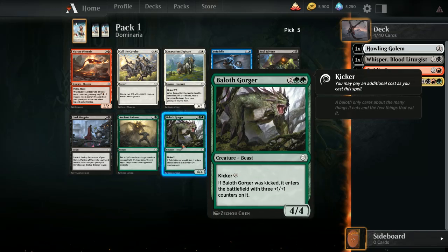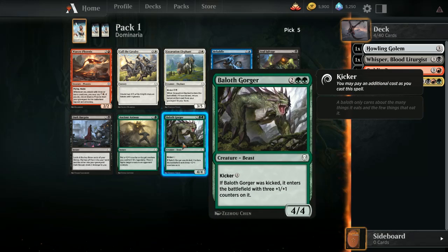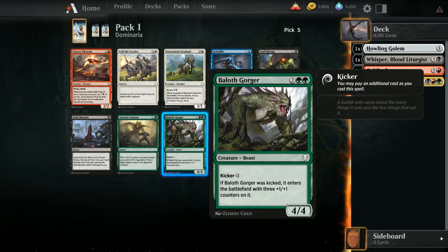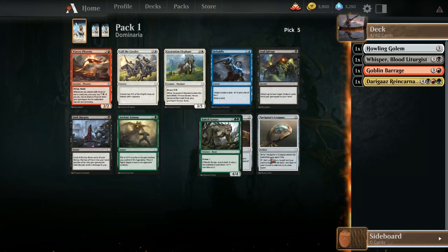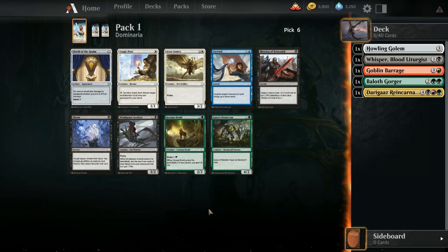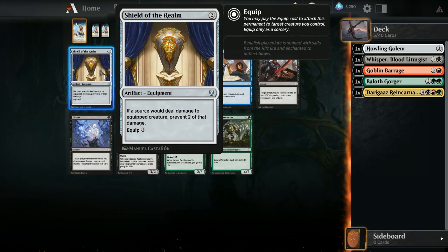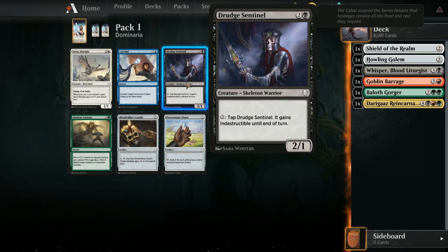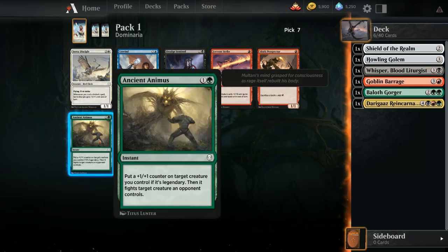I don't know if we're going to get enough creatures to make this work. Safest pick is generally Bailout Gorger. Between these options it's a little green-heavy and I haven't seen much green, so I'm not sure if I should commit. I might just take the Ancient Animus because it's an instant fight and we might get the plus-one plus-one counter. Let's get the creatures first. I'll probably just take Shield of the Realm — in practice it's really annoying to deal with.